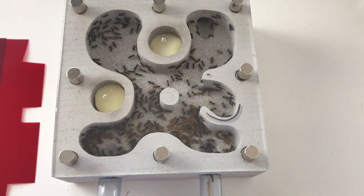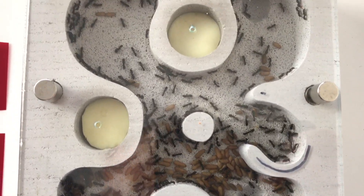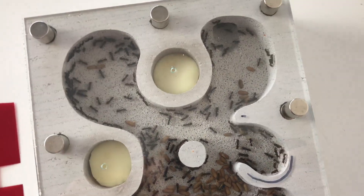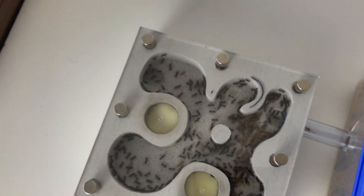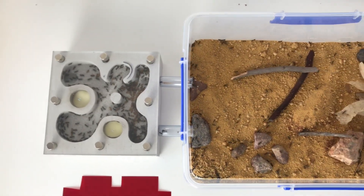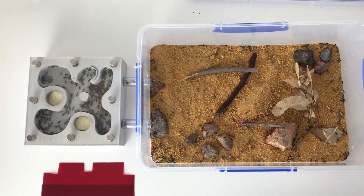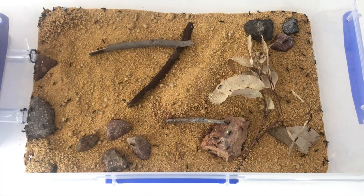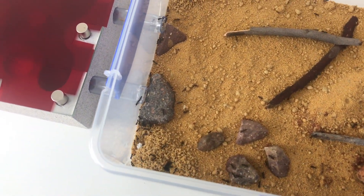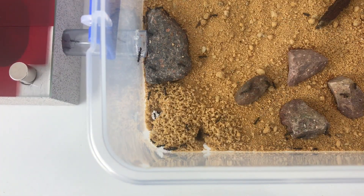We can see the progress here — the nest is quite full now. They've transferred those cocoons in there and the clusters of eggs as well. I've hydrated the nest with those two sponge port areas. I've also disconnected the tubing on the rear entrance there and just plugged that up as well, so this is basically what the final setup is going to look like. It's quite a decent upgrade from what they had before — the outworld is probably twice the size and the nest would have to be twice the size as well, so well and truly worth it. How many workers do you think I've got? Do you think I've got close to 500? It's got to be getting up there.